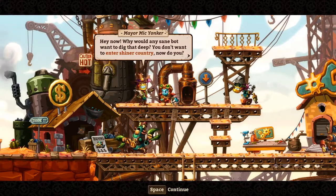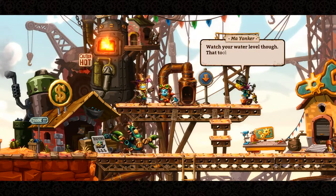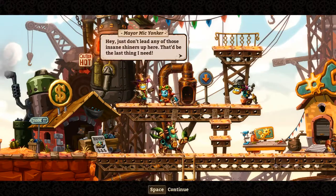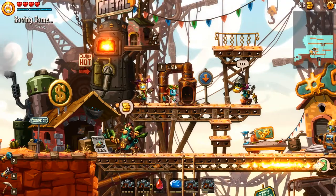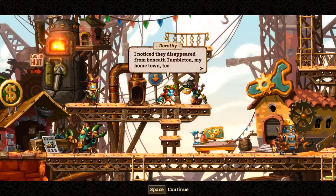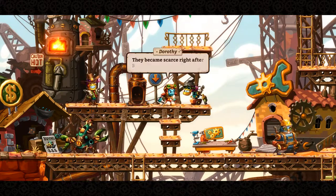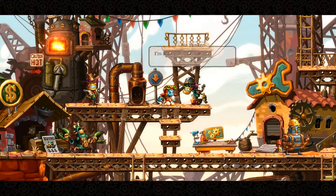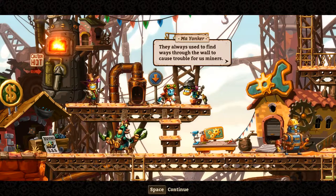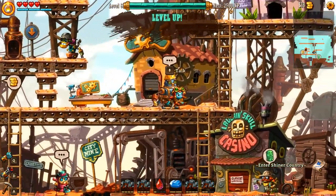Hey now. Why would any Satan Bot want to enter that deep? You don't want to enter Shiner Country, do you? Now Jack, I'm going to smash the little bricks and take you down there in no time at all. Watch your water level though — until we slip it down like a sailor bot in the desert. Don't need any of those insane Shiners up here. Seen any Shiners yet, dearie? It'll be a while since they've caused trouble. Most of the Diffleers have been told him, my hometown too. It's a widespread thing. Haven't seen one of them for a few months at least. They're kind of scarce right after Rusty destroyed Vectron. They always find ways through the walls to cause trouble for us miners. Many a word about these quakes too. Level up!